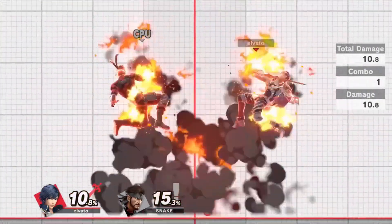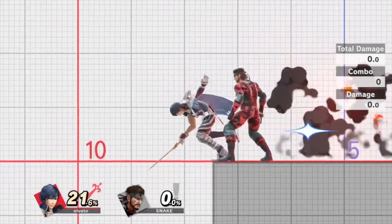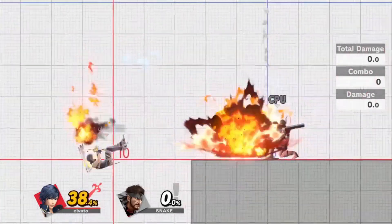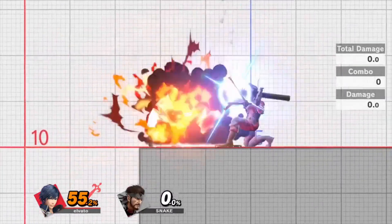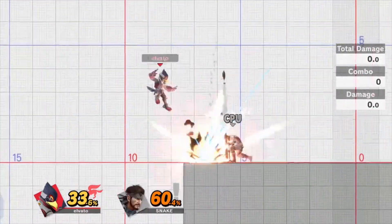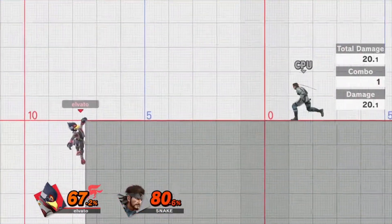The second tip is on how to deal with snake's ledge pressure. Snake typically loves to cover the ledge with explosives while you're trying to recover. It usually involves a C4, grenades, and up smash to cover different options. You can usually stay at ledge if there's no option directly covering it, then wait for an opening and either jump or roll back on the stage. A really strong option is to jump directly above the ledge and wait out the flying mortars. If your character has a reflector, you can even use the mortar against snake to give him a taste of his own medicine.